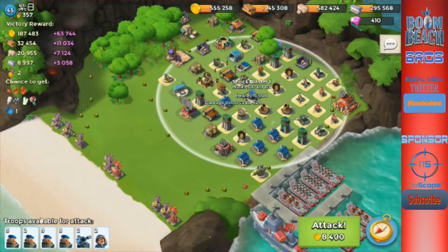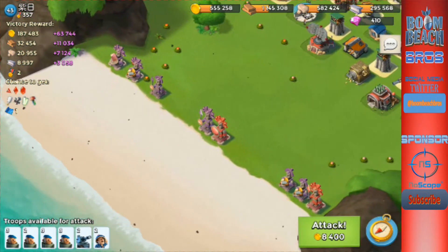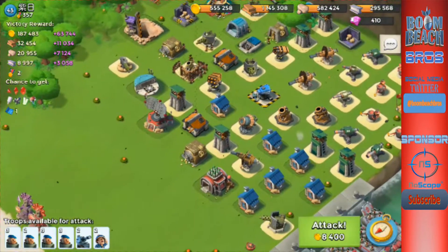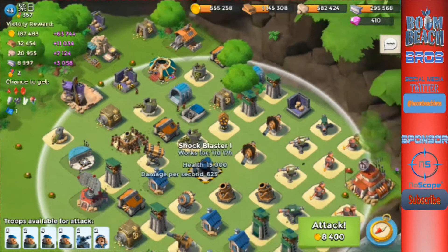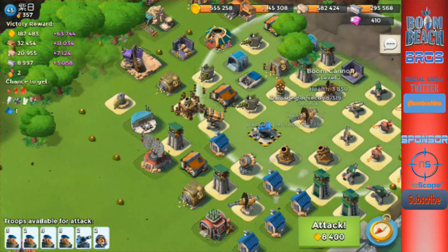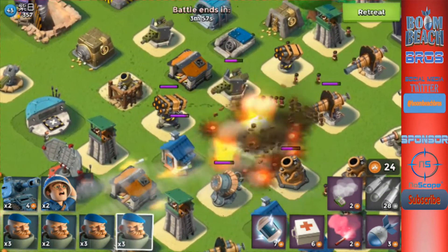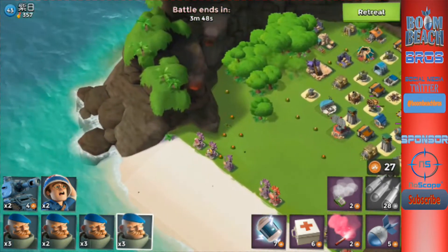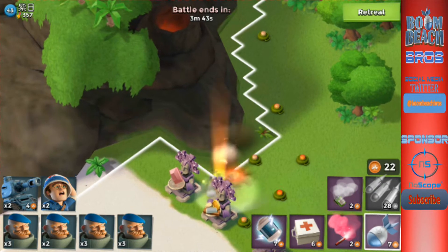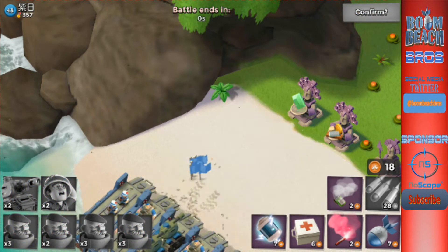This is an under-leveled base — this is why you don't rush, rush and you get crushed. Some people say we're rushed too, but I don't really agree. Let's drop guys on the left side — one artillery and we'll have to take out that shock blaster because that will kill us. Three barrages total, then we'll throw one artillery down before we even leave the beach.